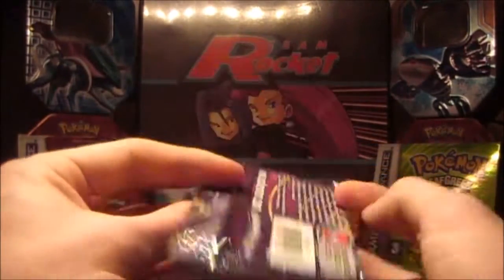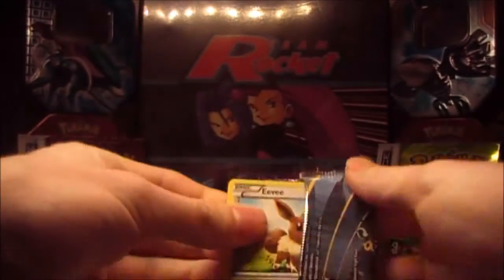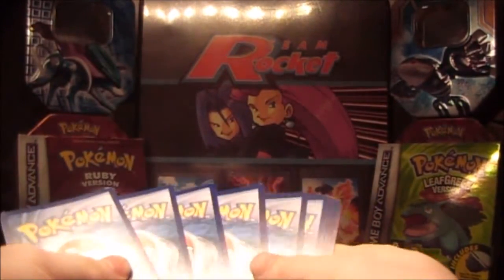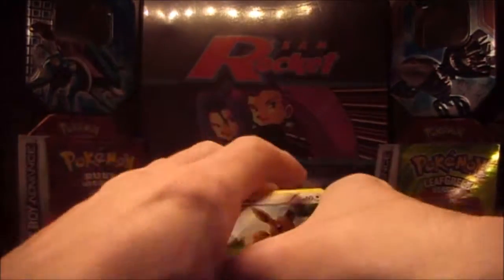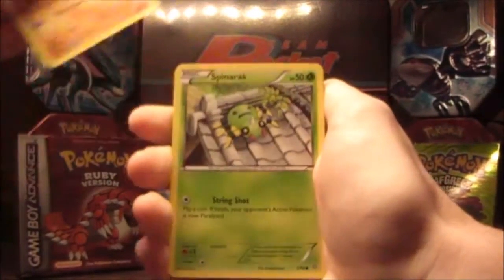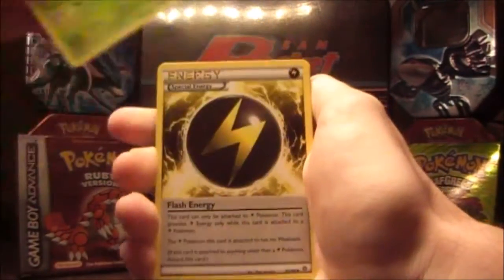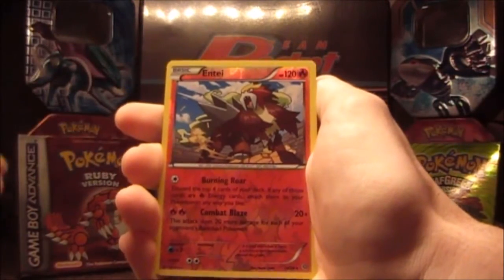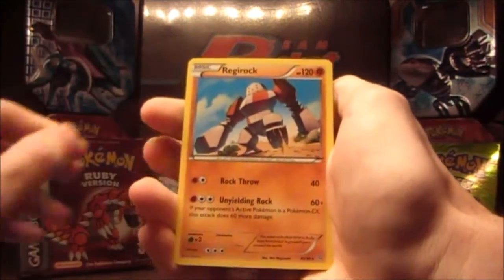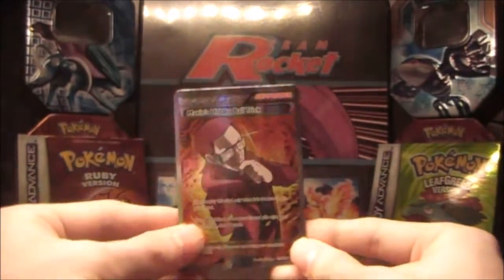Last pack — can we pull something amazing? There is an Eevee, always a good start. We have the code card, three and two. Let's do this — we have an Eevee, Goomy, Wooper, Spinarak, Quagsire, a Lucky Helmet, a Vespiquen, a Flash Energy, a Reverse Rare Entei, and the last rare of this opening is a regular rare Regirock. So the best card to pull is this Maxi's Hidden Ball Trick.